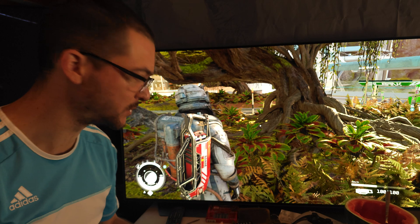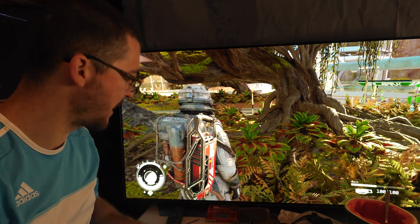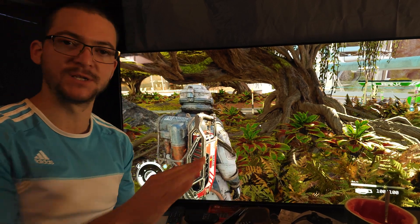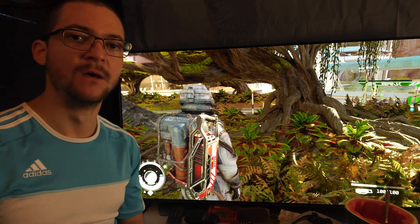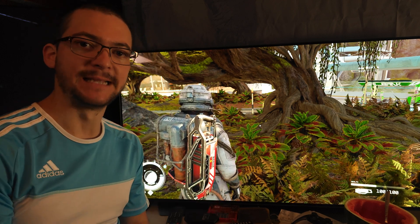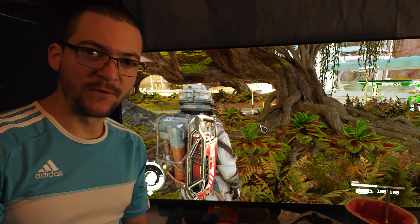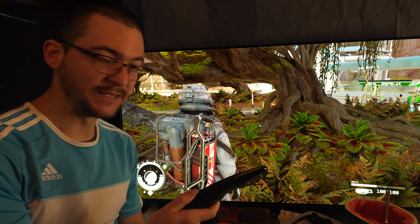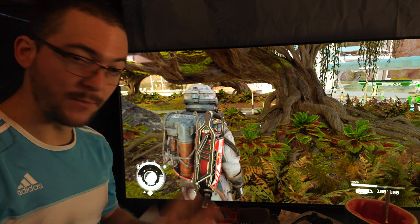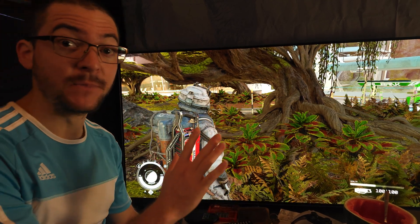This game now looks okay in terms of colors — it looks good. There's no green, no black level raise. Now, what are the settings I'm using on my TV? This is going to work for every single display — all TVs and monitors on Windows. For Xbox, I'm also going to try to get similar results with TV settings. For Xbox users you cannot do this mod, so I'll try to figure out a way to fix the black levels using TV settings. If you have an LG OLED, I'll do a video about that too, but for the PC this works.